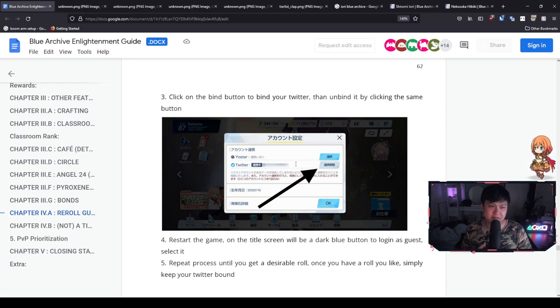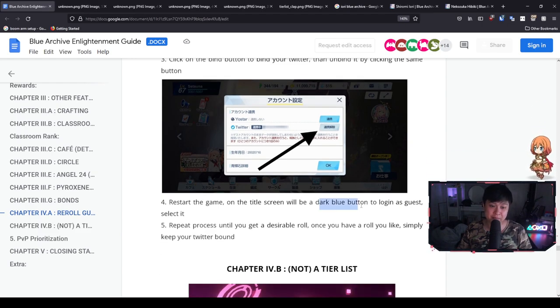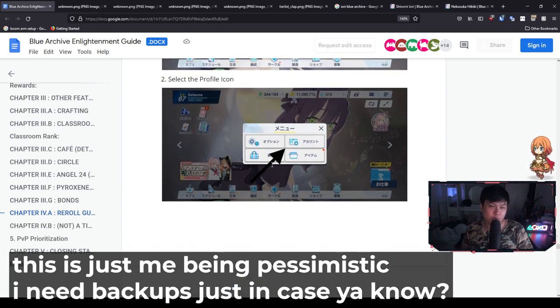This binding system is actually very common for gacha games — Arknights also works like this. After you've binded and then unbinded your Twitter account, you restart the game and hopefully you'll see the dark blue button to log in as a guest. From there you'll have a fresh account, and you progress all the way up until you can roll again. If it's trash again, you do the same thing, rinse and repeat — that's why they call it Reset Mara in Japanese, Reset Marathon. This is the current method on JP, but there's no guarantee it will work on Global, especially with recent releases like World Flipper which did screw over our reroll.